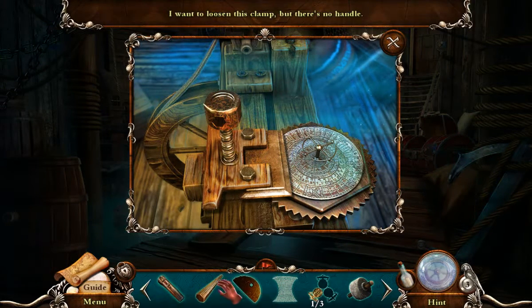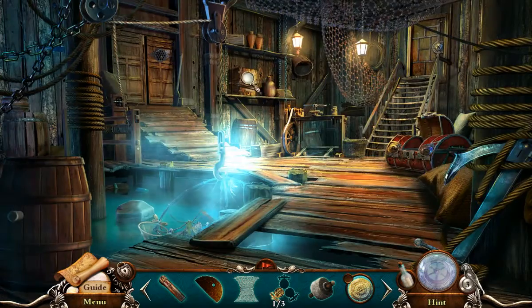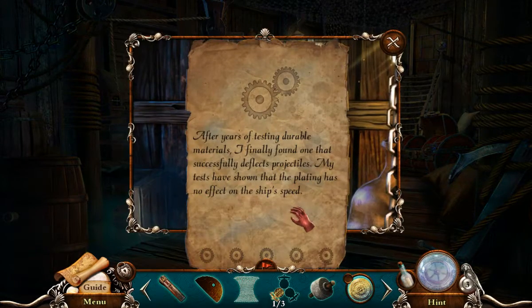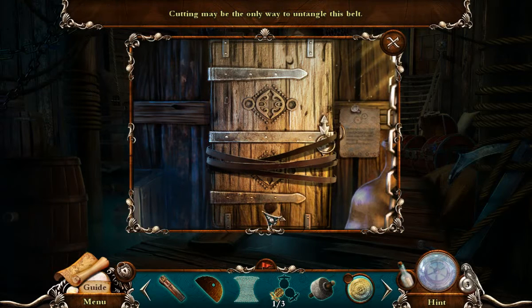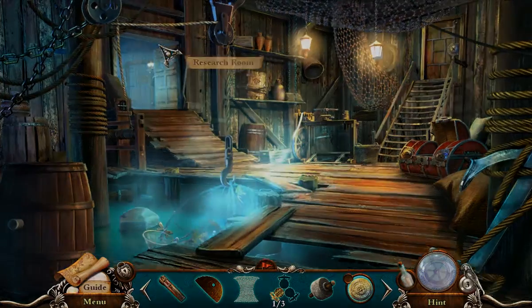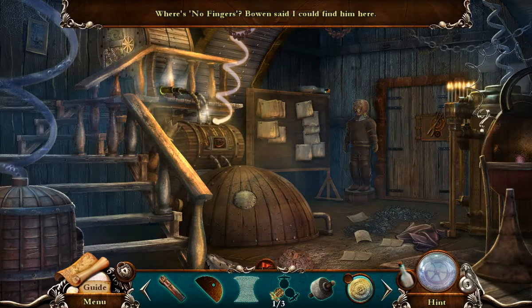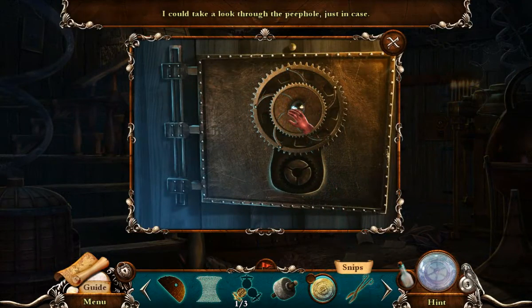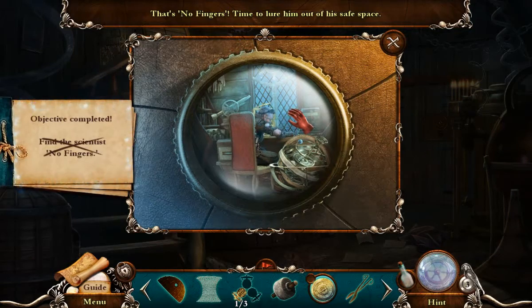I want to loosen this clamp but there's no handle. Alright, but I got a lever that could possibly fit. Inner plate. After years of testing durable materials I finally found one that successfully deflects projectiles. My tests have shown that the plating has no effect on the ship's speed — oh, that's a useful piece of information. Cutting may be the only way to untangle this belt with my missing wheel. Come on, leather scroll case. Alright, research room — where's No Fingers? Bowen said I could find him here. I could take a look through the peephole just in case. That's No Fingers — time to lure him out of his safe space.